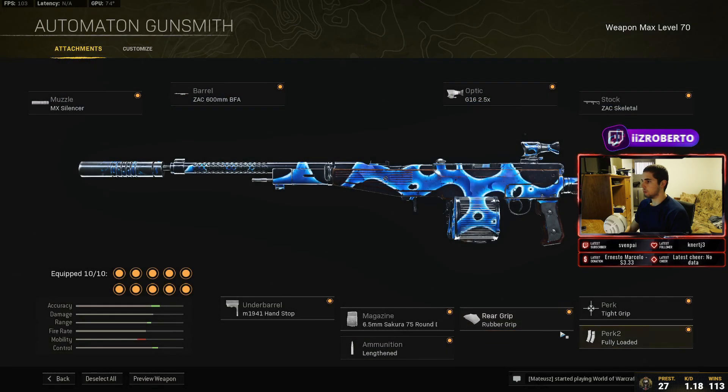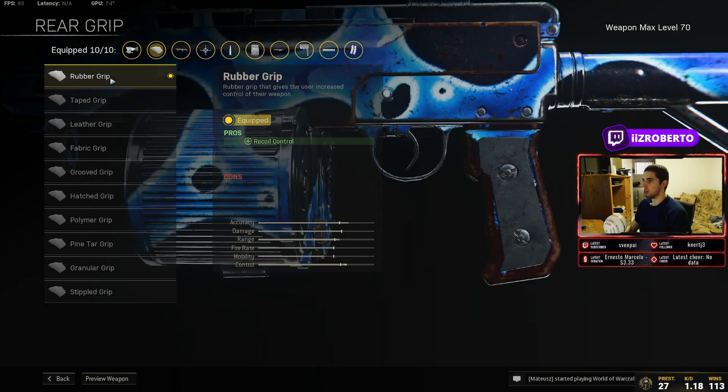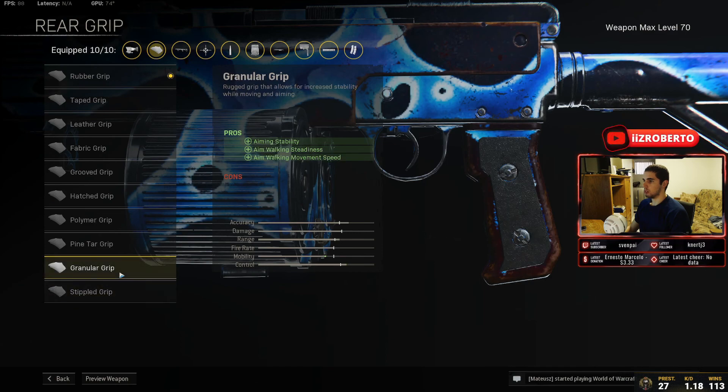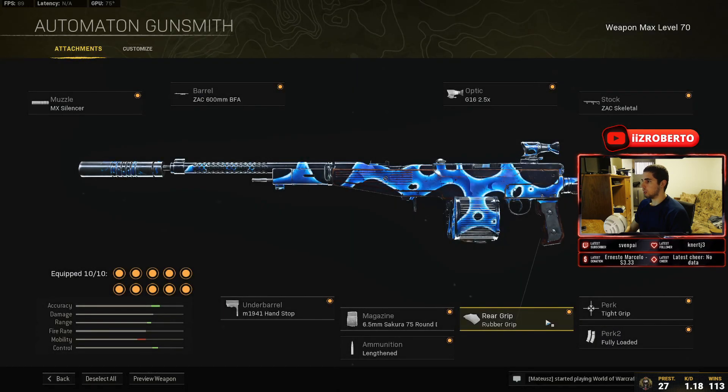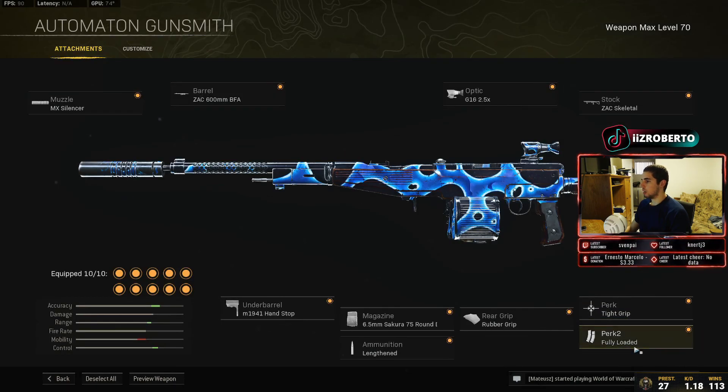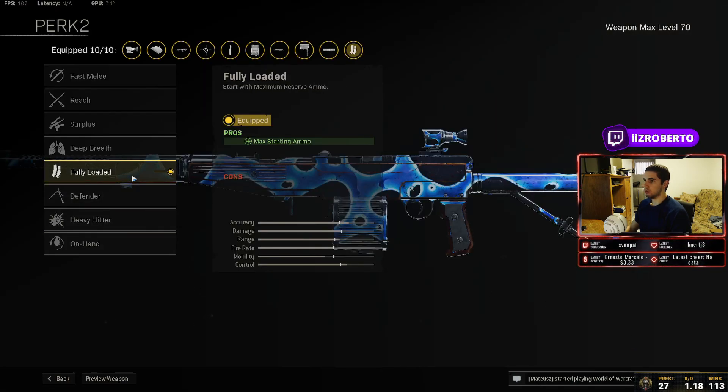For the magazine we're going with the 75-round mag. For ammunition we're using the lengthened rounds to increase bullet velocity. For the rear grip we're using the rubber grip tape for extra recoil control — you can use stippled grip tape if you want, but I prefer the rubber grip. For our perks we're using Tight Grip for extra accuracy and recoil control during sustained fire, which helps us out a lot.